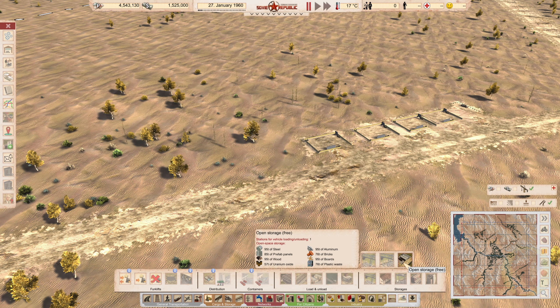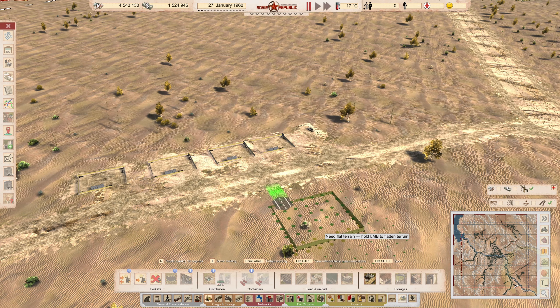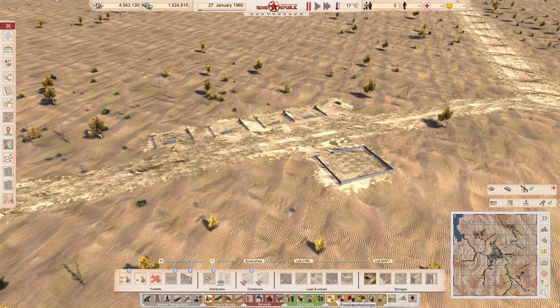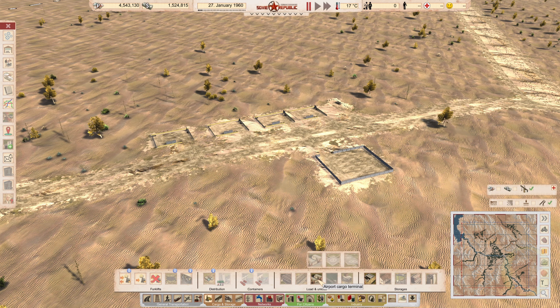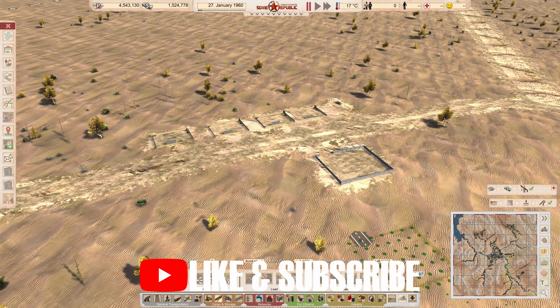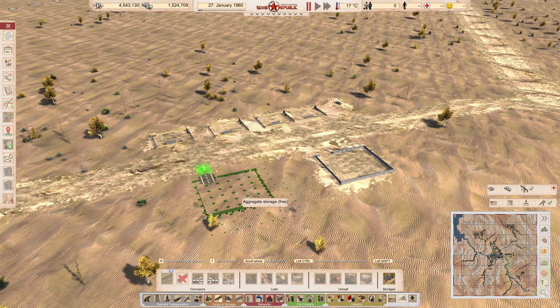We'll throw the open storage right there, flatten the terrain a little bit. The next thing we need is aggregate storage. It's really difficult to find stuff in here because there's so much of it. We go into aggregates under cargo, look for storages, and find aggregate storage — that goes right here. So we've got our basics of storage down now. We'll only store gravel in the aggregate storage, and for the open storage we want steel, bricks, and boards, so we'll zero out wood, uranium, plastic, and waste, keeping bricks and steel relatively balanced.